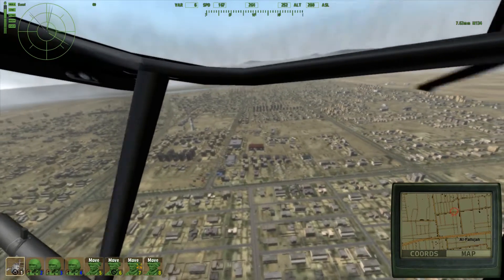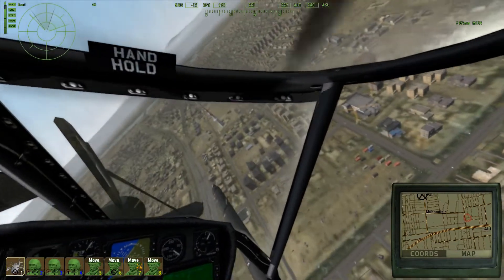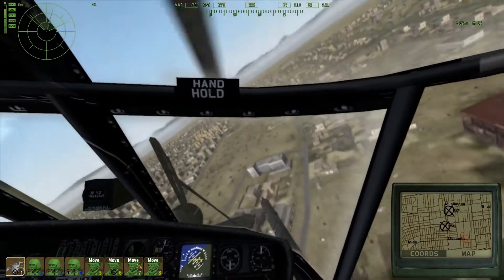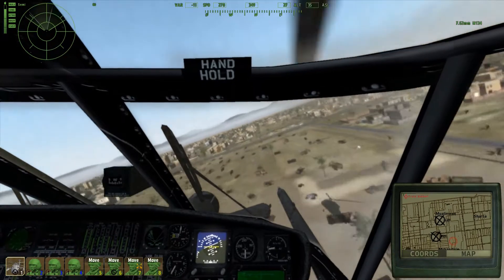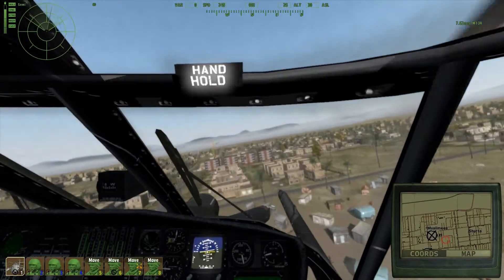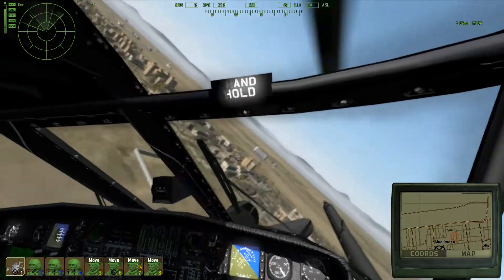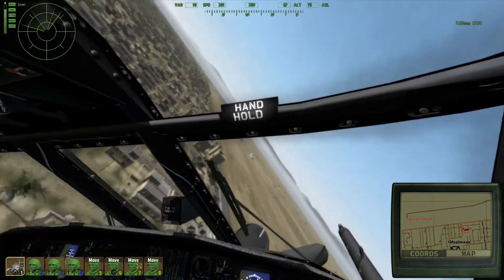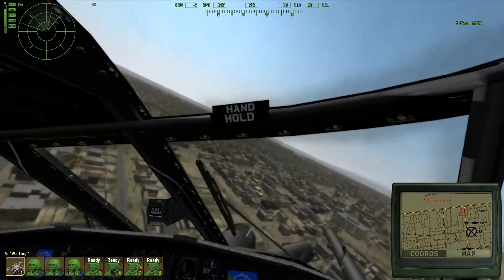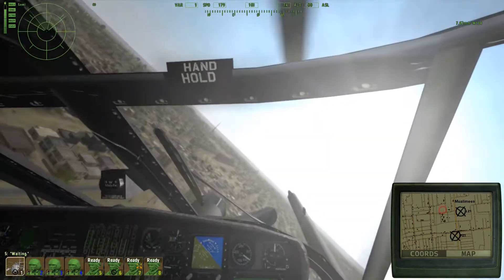I think we should initiate the descent now, because it's really not that far. We're at 240 right now, so we've got to be very careful. Holy fuck — the momentum! Did you see that? This thing's heavy as fuck. I'm so used to the little bird which is really light, so when you have a massive decrease of altitude it doesn't carry the momentum. But this thing — it's fucking heavy, dude. We're going to be coming in from the south, bleeding our speed while simultaneously decreasing altitude and finding a good approach to the LZ.